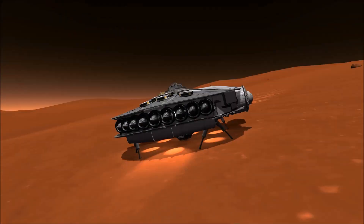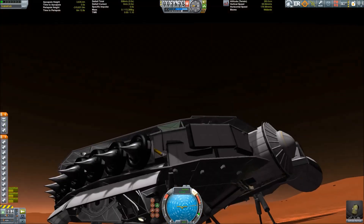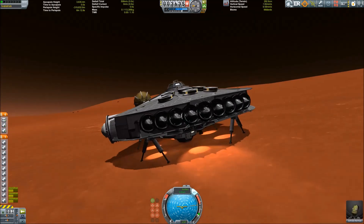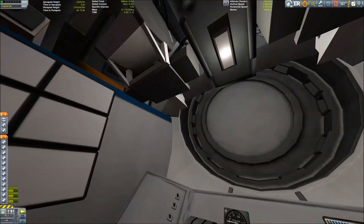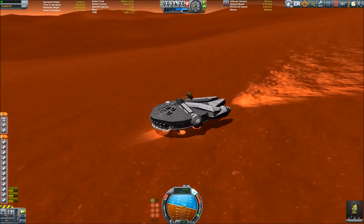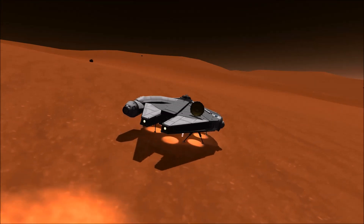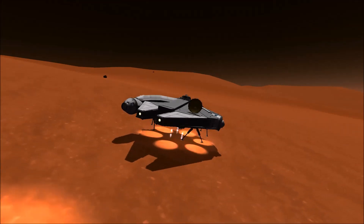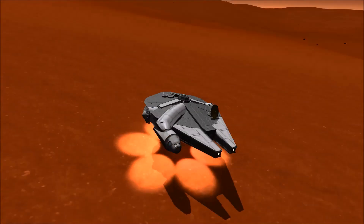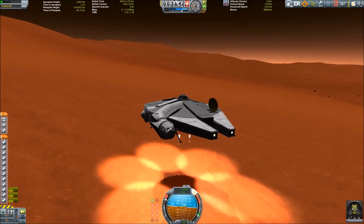Time acceleration doesn't help. The landing legs are fine too - what is going on? I realized it was the SAS system, which was set to hold retrograde. Of course as soon as you land, the retrograde vector is somewhere else entirely, and the spaceship wobbled around trying to find that vector. But as soon as I disabled it, everything stayed fine.